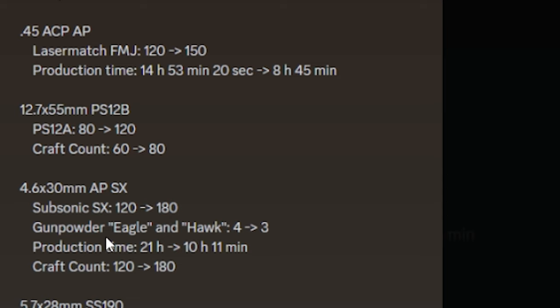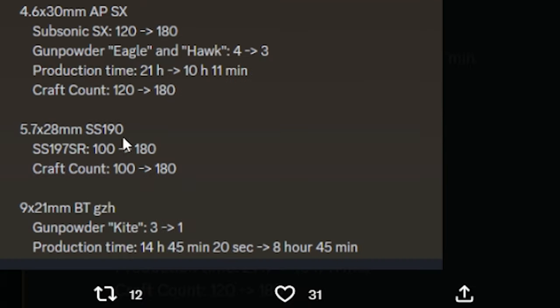APSX: you need more subsonics, you need less gunpowder, production time is literally halved, and you get more bullets. SS-190: you need more SS-197SR bullets, and the craft count goes to 180 as well.